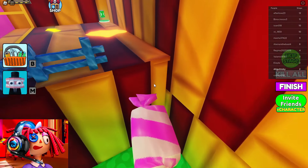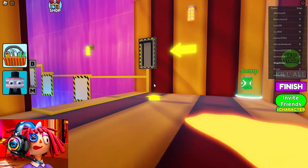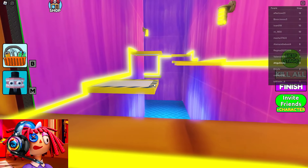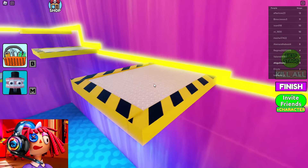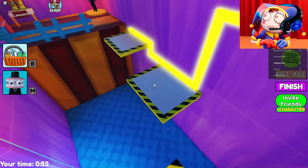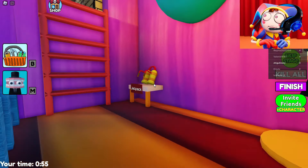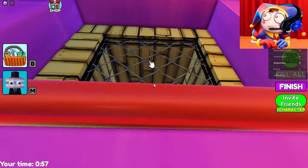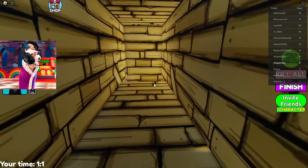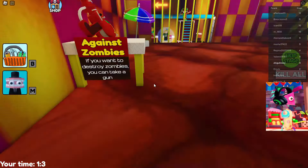In front is a huge lever that raises the platforms. This location is really very different from all the ones we played before. I really want to see what the first boss will look like. Let's jump on these platforms and go into the ventilation to meet him. Wood ventilation? It's pretty weird, but it doesn't matter. Let's go to the first boss area. And so we are inside.